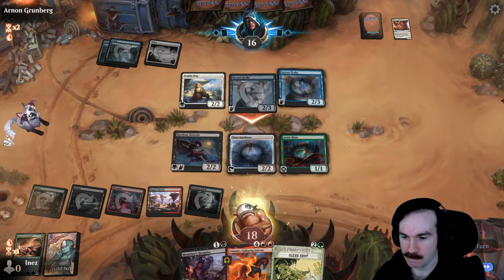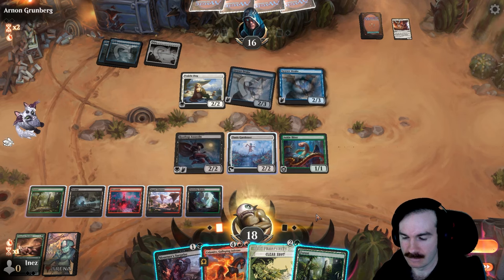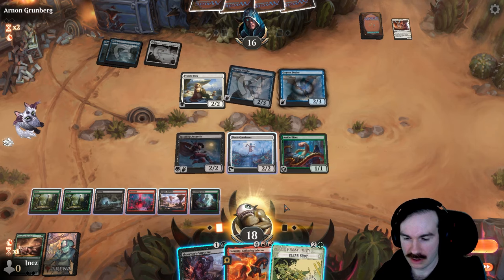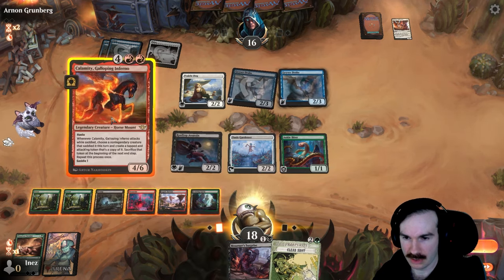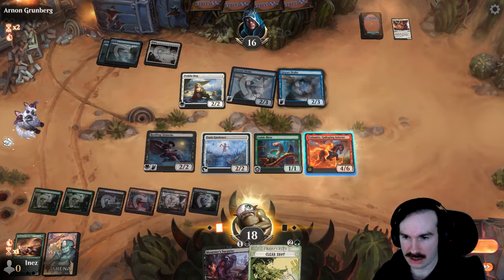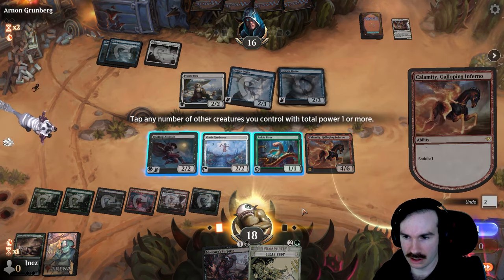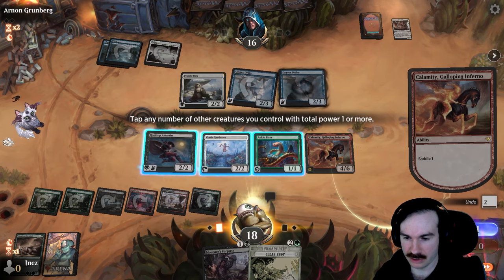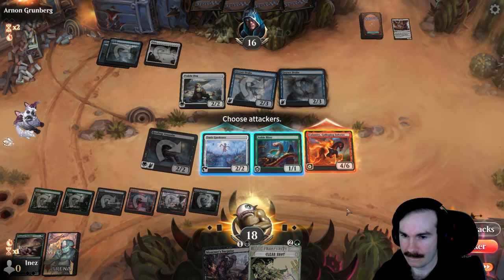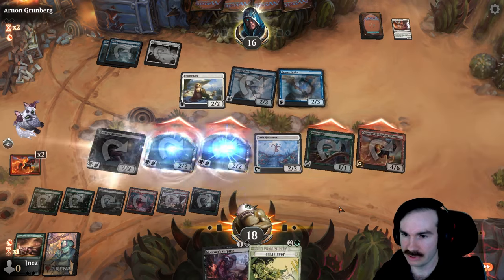Take two. So we've got sixth land now plus the Gardener. I don't know if that actually matters though. Let's do Calamity and we'll still do the Assassin's saddle here — copying Gardener doesn't give me enough to do Clear Shot, just gives me enough for Mourner's Surprise. So we'll copy the Assassin. I guess we can attack with Ankle Biter too because we're going to gain some life here anyway.